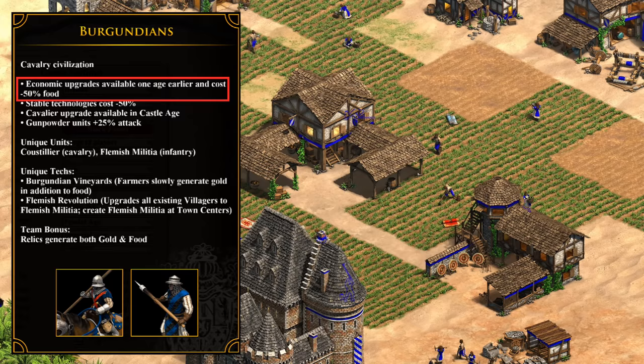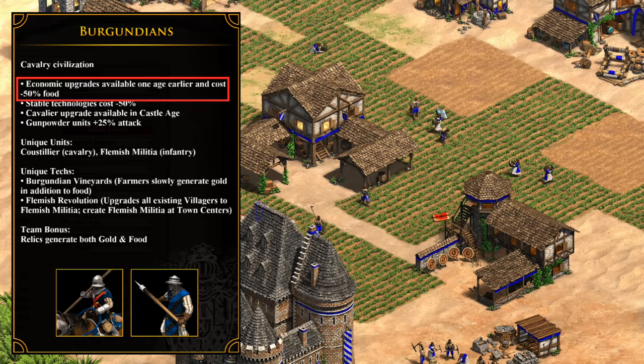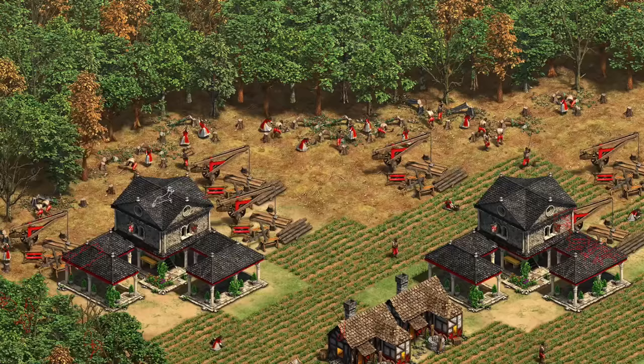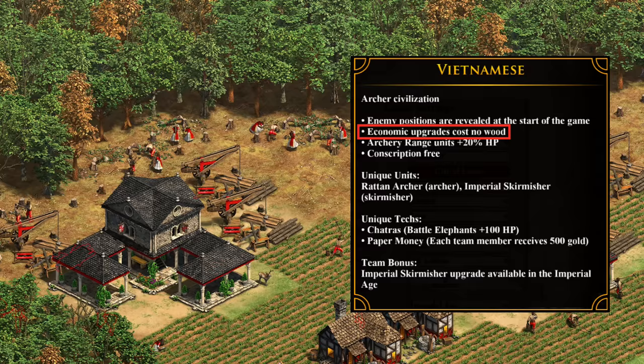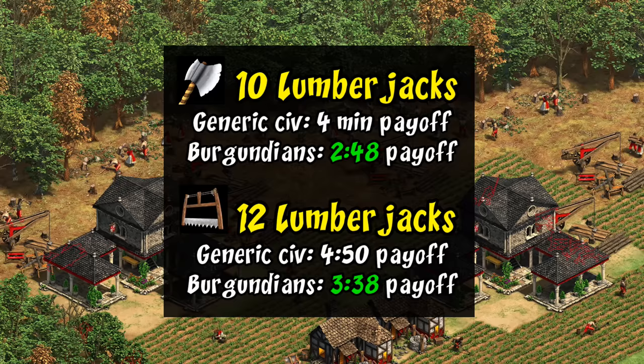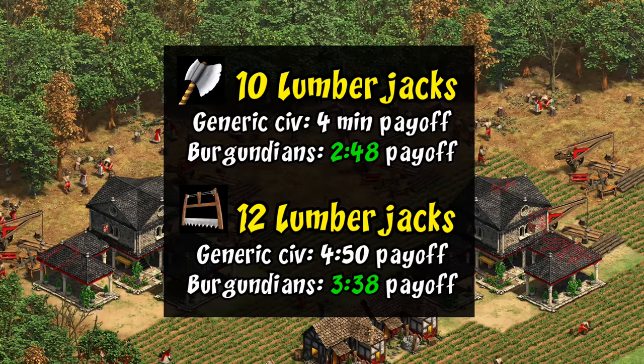Moving on to their civilization specific bonuses: the first is that they get their eco upgrades one age early and also at half the food cost. What makes this bonus so intriguing is the lower food cost letting you justify getting techs with fewer villagers than usual. Just looking at the standard land map techs, it saves almost 1300 food, about half of which is coming from all of the castle age techs you can pick up in feudal. Cheaper technologies would be a good bonus on its own, reminiscent of a civ like the Vietnamese having their discount on eco techs, but for Burgundians getting them one age earlier in combination with that actually has a lot of synergy.